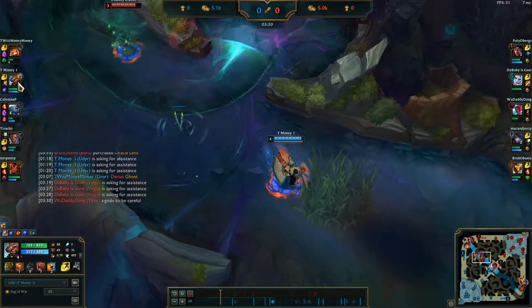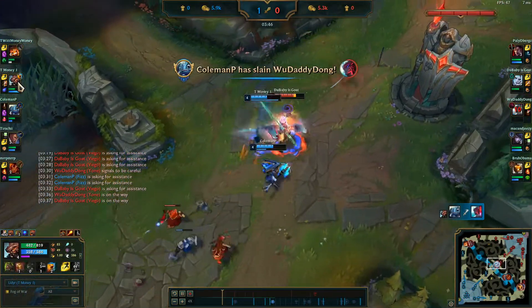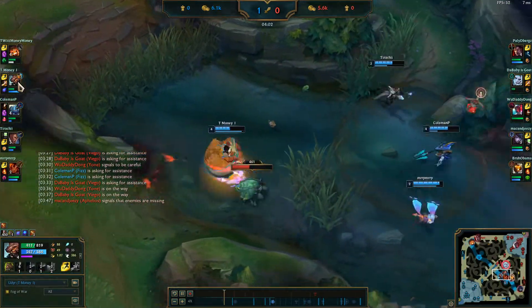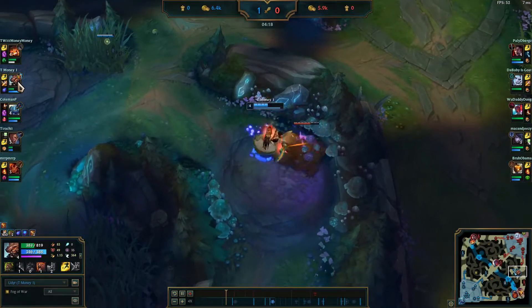You use Tiger Stance to improve the attack speed of your Phoenix, and then boom — just get the all-in on the Yone. He's too low to fight. I get this for free, my team's there. Rarr, I'm a bear, I steal all this shit.